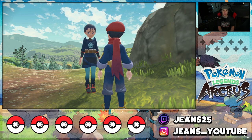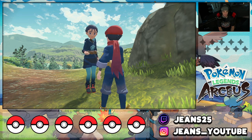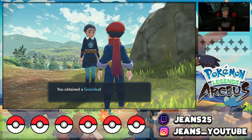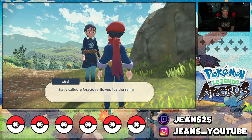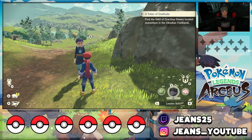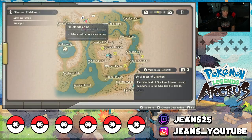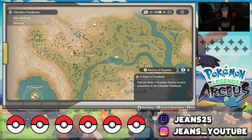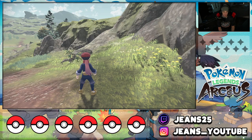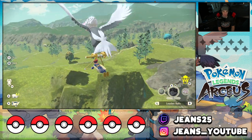She's asking you to help her find that flower field. If you've traversed the Obsidian Fieldlands you may have noticed a dead flower field near Lake Verity — one of the lakes. She then hands you a Gracidea, which is Shaymin's flower. Now that we have the flower, we can head over there and get Shaymin. If you talk to Meddy and check your map, you'll see the Floaro Gardens marked — that's exactly where we need to go.